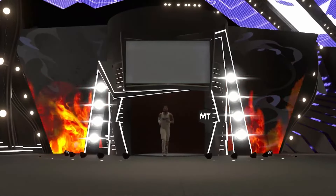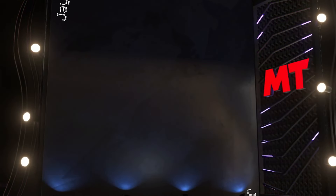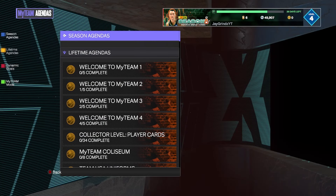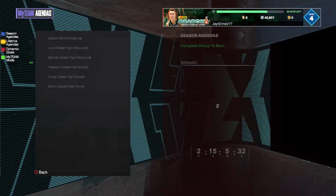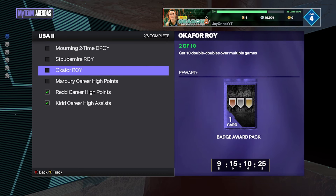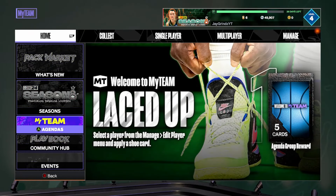We might skip Unlimited because we're so close to our Invincible challenges. Invincible challenges — we're going to bring this home. That might be the last thing we have time for in 10 hours. For USA3, we need nine more 50-point games, career high rebounds with Timberwolves players, and eight more online rebounds with a Kings player. We'll finish that up and get this Invincible equal chance pack. We've got two out of ten double-doubles — that's a W. There's just too much to grind but at least we have days for this.